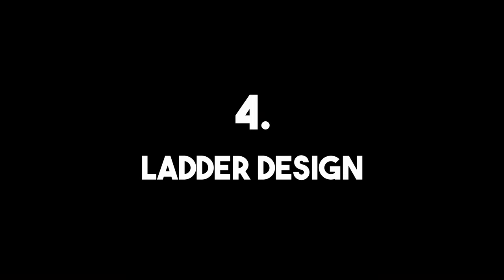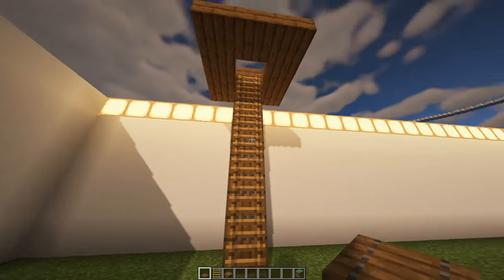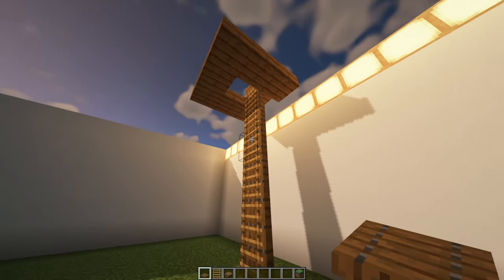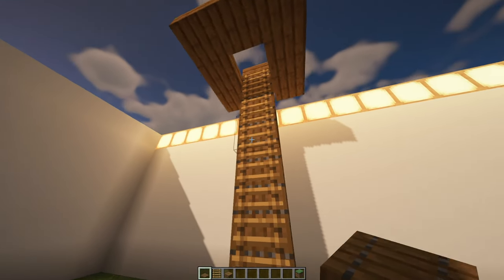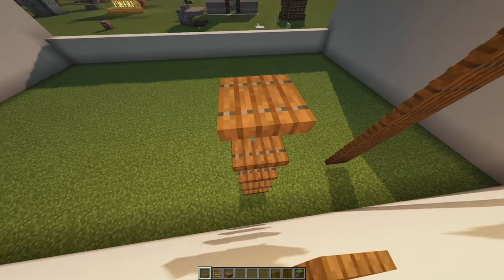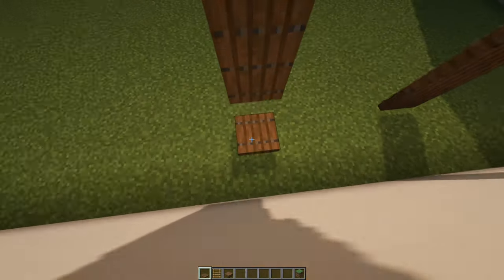Number four: Ladder Design. You can actually put ladders on top of trap doors, which gives a really cool thin effect that looks very clean — especially inside a big wooden mansion. Usually we're used to seeing ladders on thick full blocks, but when they're on these thin trap doors it just looks way cooler.